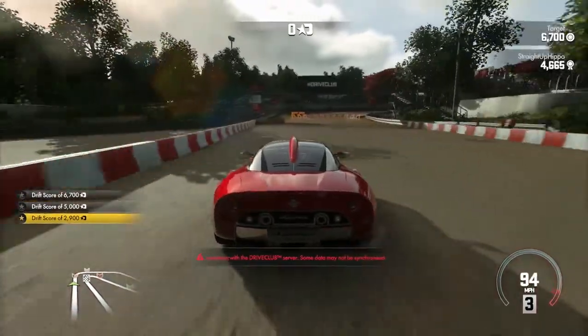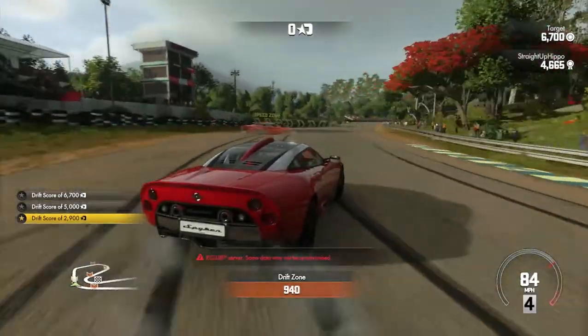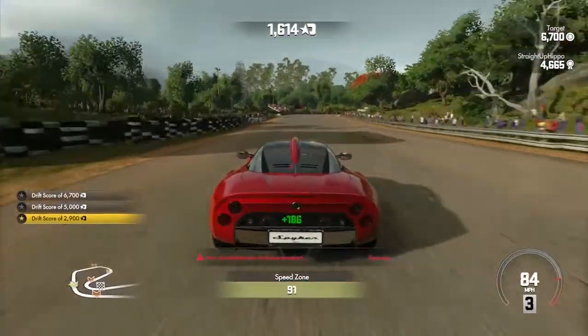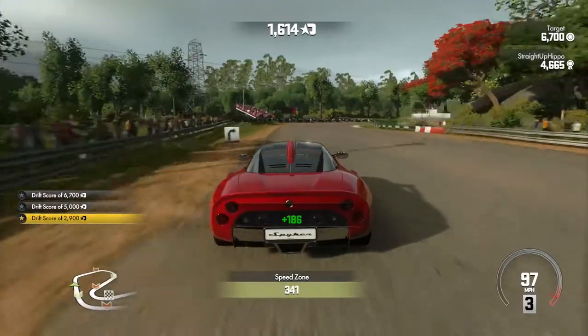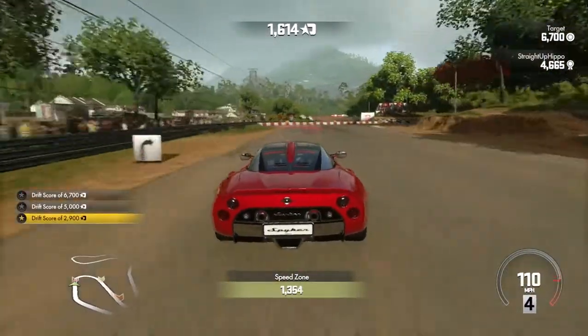The Spyker is an absolutely beautiful car. I didn't like it initially, I still don't like the interior, but generally the Spyker looks absolutely amazing, and the fact that you get it so early on in the game is also great. So anyway, let's talk about drifting in Drive Club.